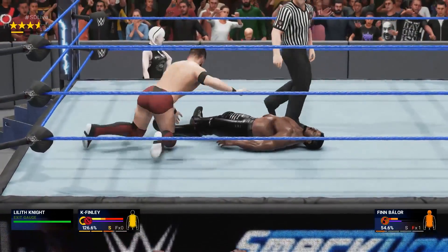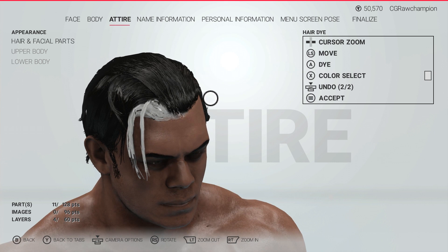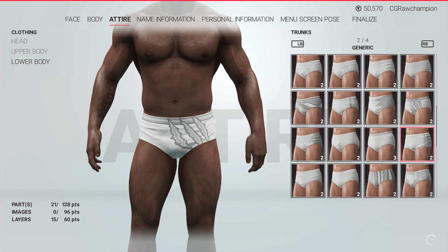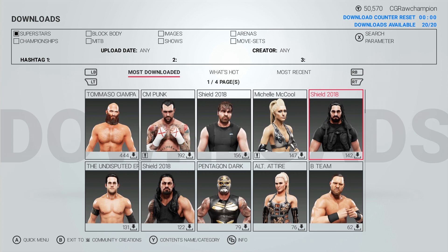Most of what we loved about 2K18 makes a return as well with a fresh coat of paint. The Creation Suite received wonderful quality-of-life improvements with the addition of features like mirroring items and new mapping and rotation schemes for logos. MyCareer still has loot boxes, but even for premium items, you can purchase them with in-game VC. While tedious, it just means you'll be playing the game more, as VC is earned across the board. If you enjoyed the online features, Road to Glory makes its return as well, following a similar format as it did last year.